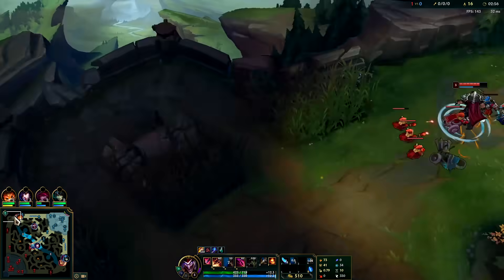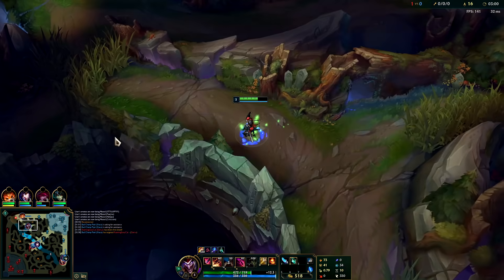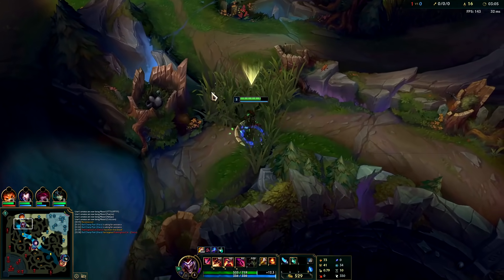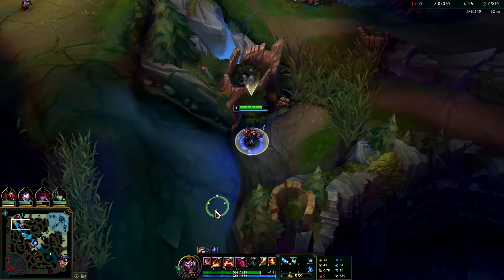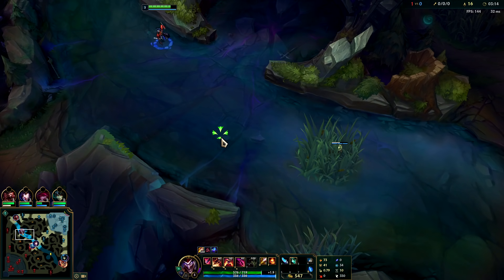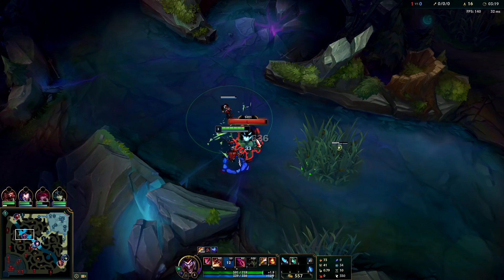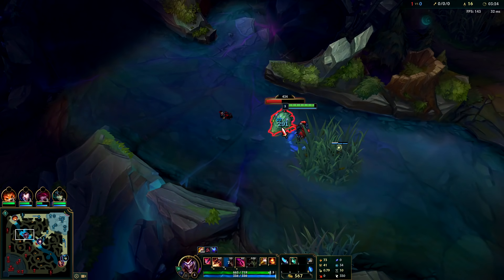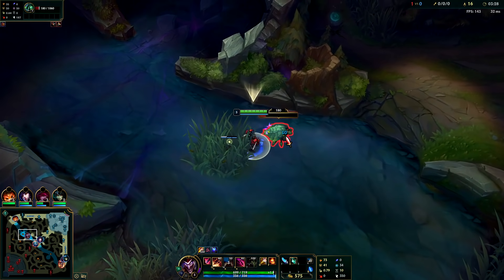Looks like Nunu did start on my red buff — that sucks. We can look for a top lane gank if Gnar can get some more damage on him. I stepped on a ward, that's really annoying. Nunu took red, so we're on a forced four-camp clear now. We're going to hold onto our E slow — its movement speed slow: whenever your E is ready to use, your auto attacks will slow by 20% for two seconds. Helps you take Scuttle.